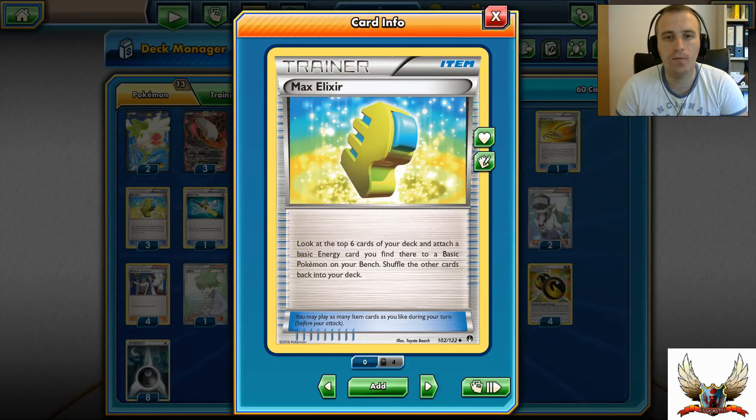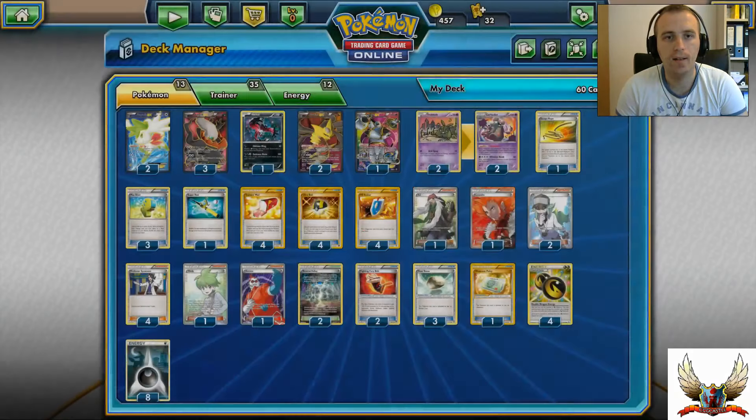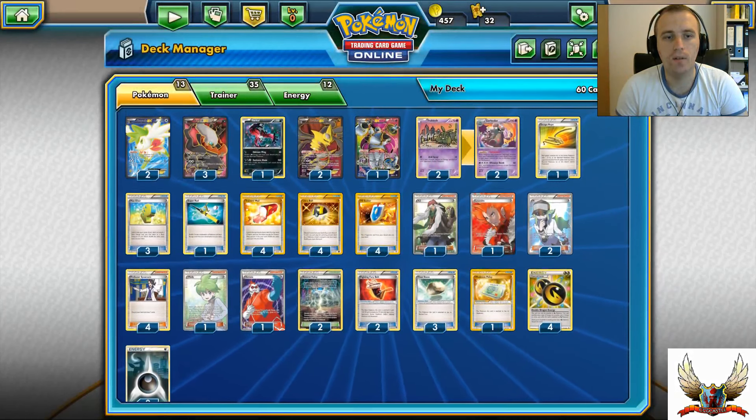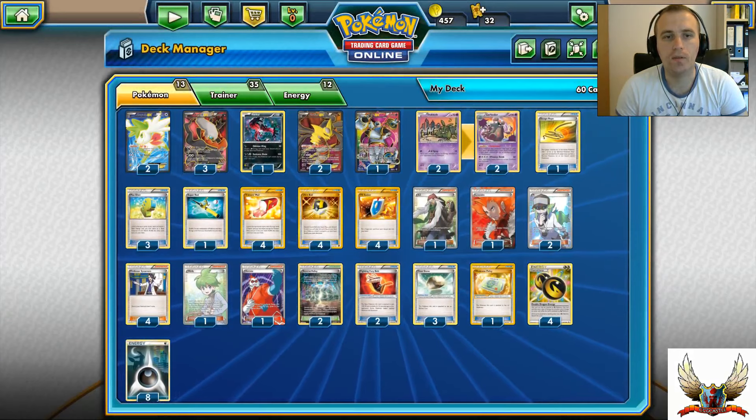Three Max Elixir instead of four, because I'm only running eight Darkness Energies in total. Max Elixir can help me find basic Energy in the top six cards and attach to one of my benched Pokémon. A single Super Rod is definitely good to have in this deck, especially because you're running just eight basic Energy cards - you may need them back in your deck, or in case you need to discard your Garbodor early so you can put it back.